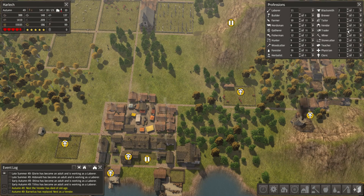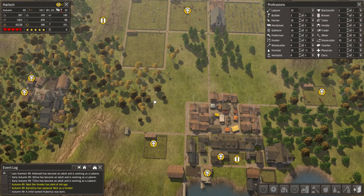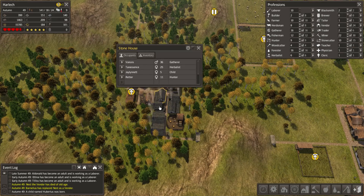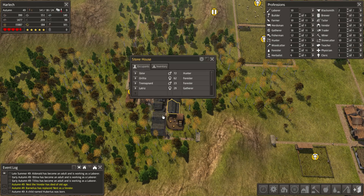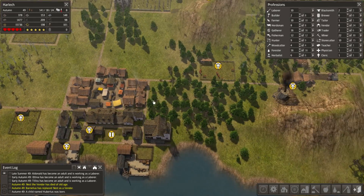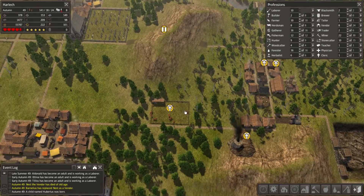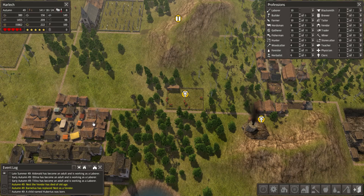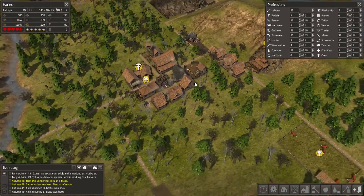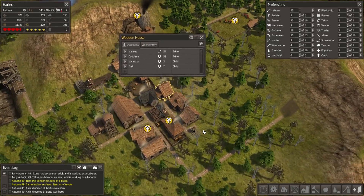I've also greatly increased the number of vendors we've got, and I'm going to increase the number of traders too. We've got 10 labourers right now. Our population is 141 working adults, 18 students, and 24 children - it is fantastic. We're getting to that point now where, as the elders of the colony die, there are children of a breeding age ready to move into their house. That sounds so callous, but unfortunately you do have to start thinking in these ways when you're running a colony like this.